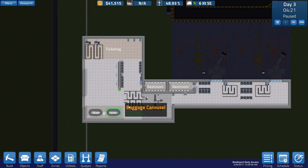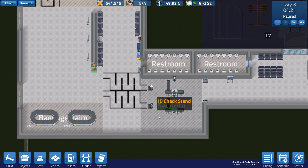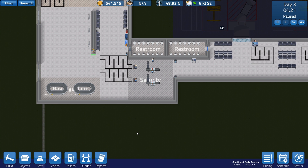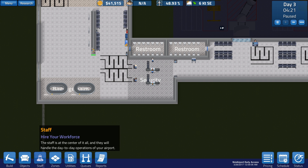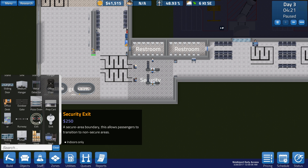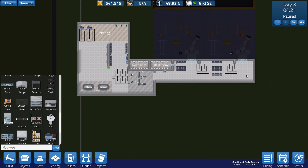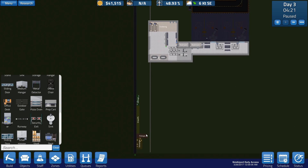For now we've got things a little bit different. I went ahead and added a second security checkpoint as well as a second queue and all this good stuff, so hopefully that should help with the overflow. Another thing I want to do today once we get a little bit of cash flow going is build a hallway over here for people to leave using the security exits. The security area boundary allows passengers to transition to non-secure areas.